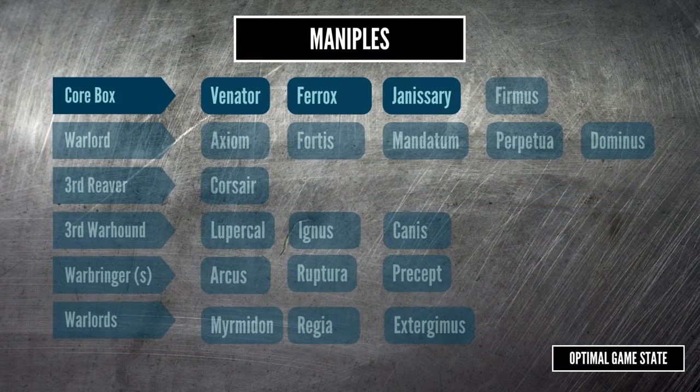Next up I'm going to go into some details of the maniples. We'll start with the options you can build from the core box — that's two reavers and two warhounds — then look at how those options grow once you add a few titans. I won't be looking at all the maniples; some like the Firmest Light maniple aren't worth it in my opinion, while others require a greater investment like two warlords for the Myrmalidion maniple or a Warbringer Nemesis titan for the Arcus maniple. I've done my research but I don't have experience with all these maniples, so take all of this with a pinch of salt.